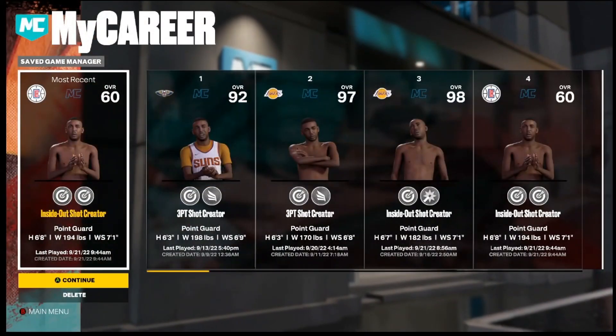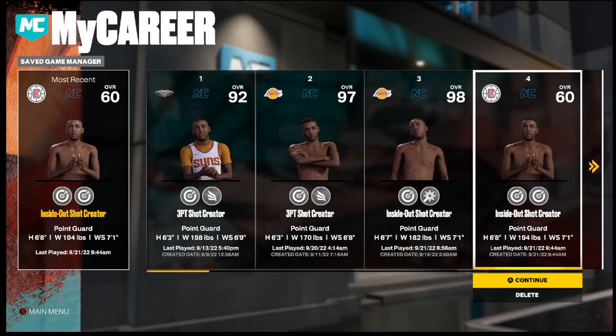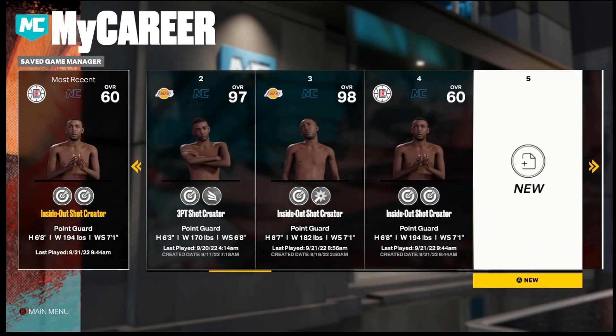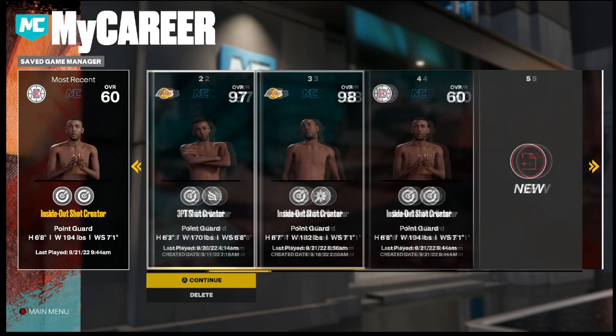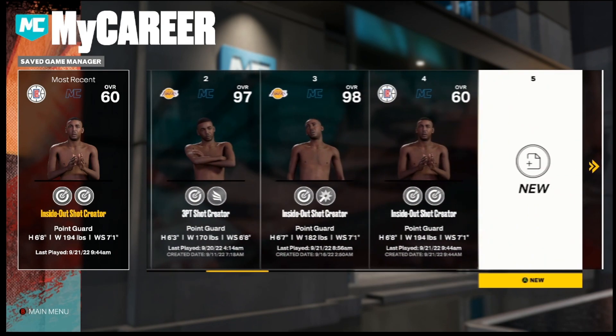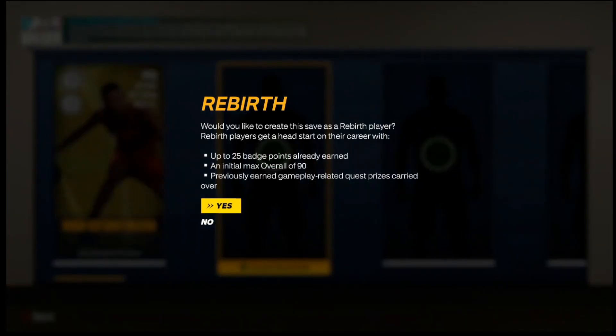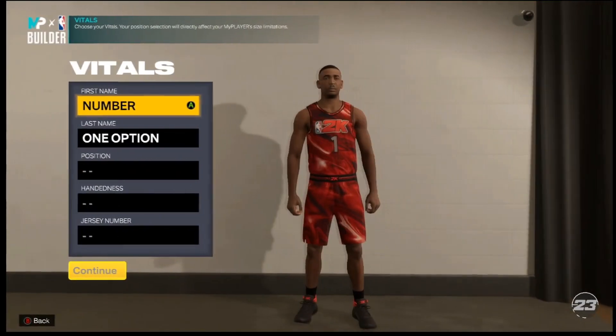I'ma be showing y'all boys the best 6'7 build that you can make. That way you can get 15 defense, you'll be able to core badges on your defense, core badges on your slash, and you'll still be able to contact dunk, shoot threes, dribble, defend. You'll have enough badges to do everything, and you'll have that 90 ball control with a 93 ball. So let's go ahead and get into it.